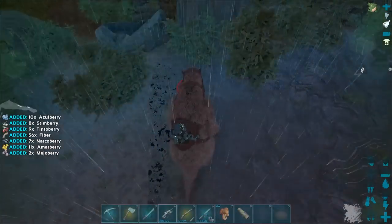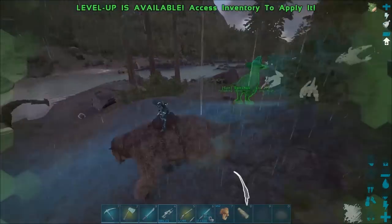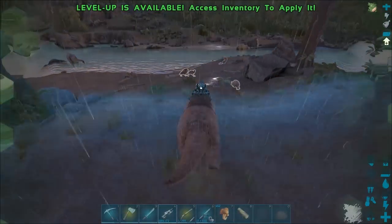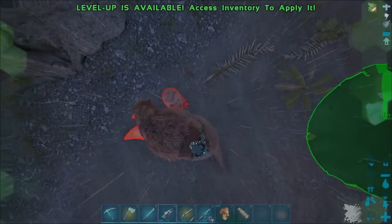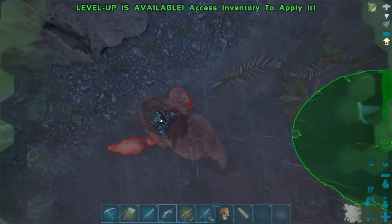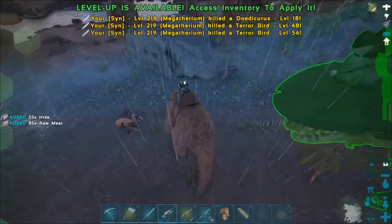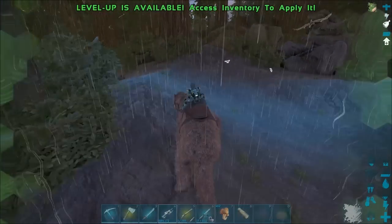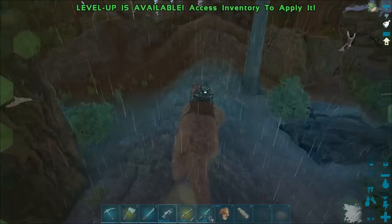Giant sloth versus giant ape — I think we're gonna win. Bringing one of these guys into the swamp cave would be pretty fun, but unfortunately you'd have to breed one and walk it in because you can't just bring these guys in. I'm supposed to get a buff every single time I kill insects, so I definitely need to find some. I killed all the bugs nearby — I just had to.